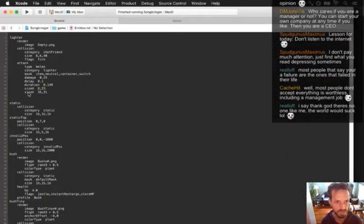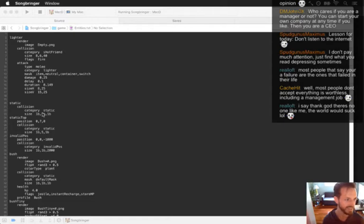Eight by 25 it is. Alright, let's dial in the vertical height now - this is probably too wide. Let's do like 15... 25. Start.